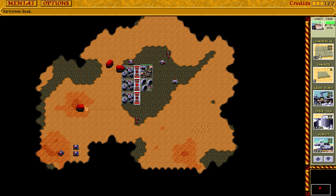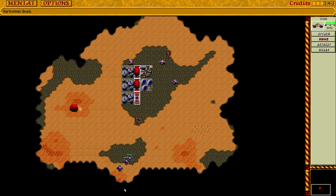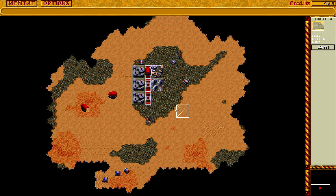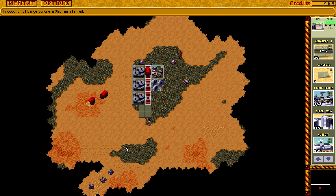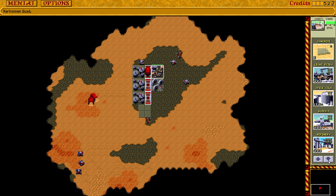This guy should still be able to get out of here. If you completely surround your refinery, the carry-all is actually forced to take your harvester, and they will actually do that. So for now let's just place more of these guys here, because we need that power.